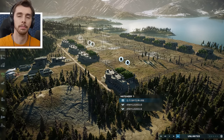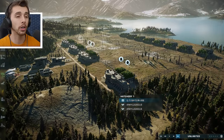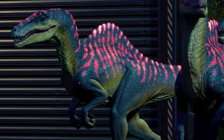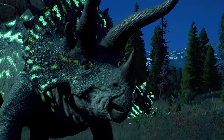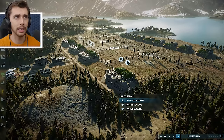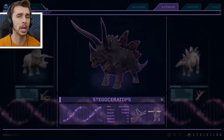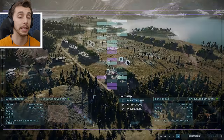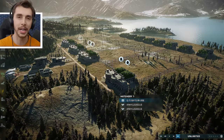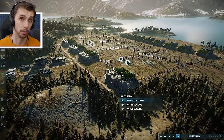Hello everybody and welcome back to an episode of Jurassic World Evolution 2 Secret Species. We're going to be showcasing every one of the new species as well as the lux variants of Indominus Rex and Indoraptor, because we have four new dinosaurs to check out. Ankylodocus, Spinaraptor, and Stegoceratops are all creatures originally in Jurassic World Evolution, with Spinaraptor being the most wanted. It lived for all of two days and was crazy deadly.